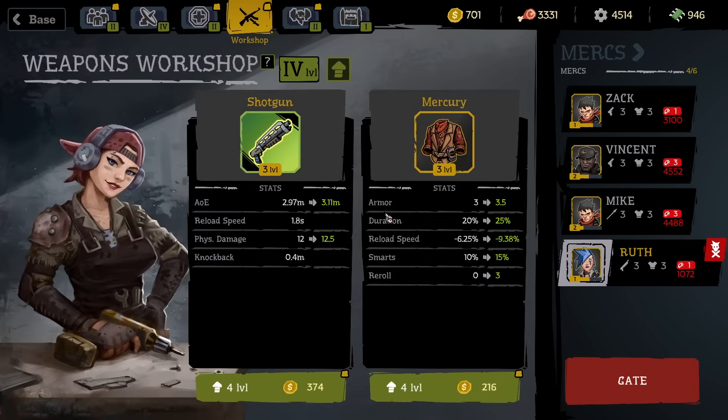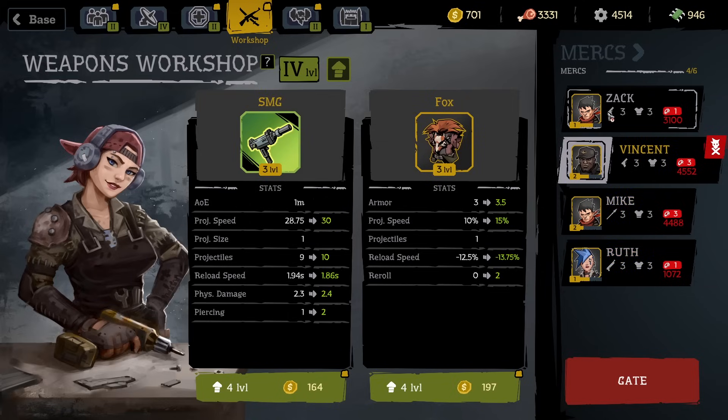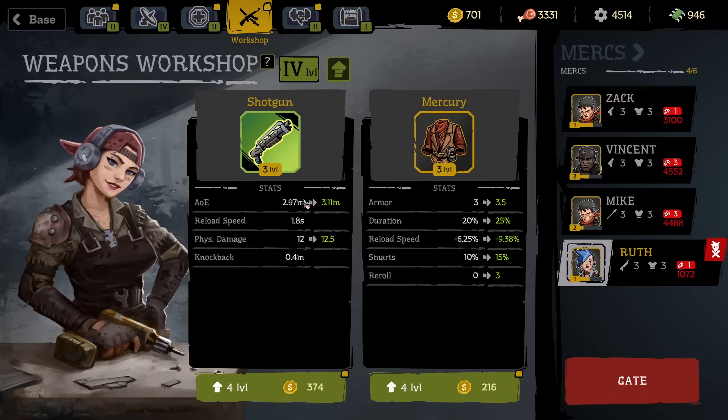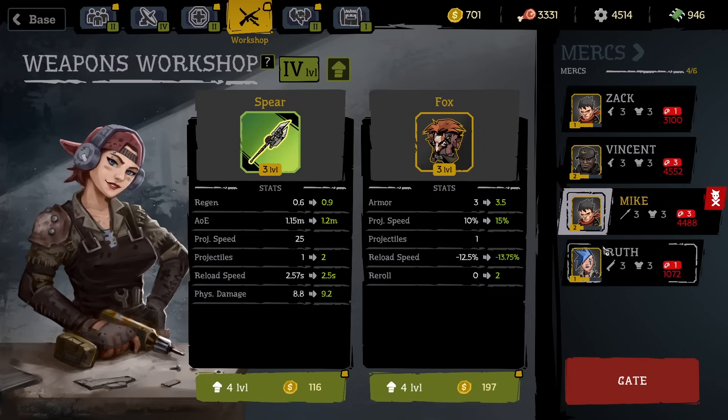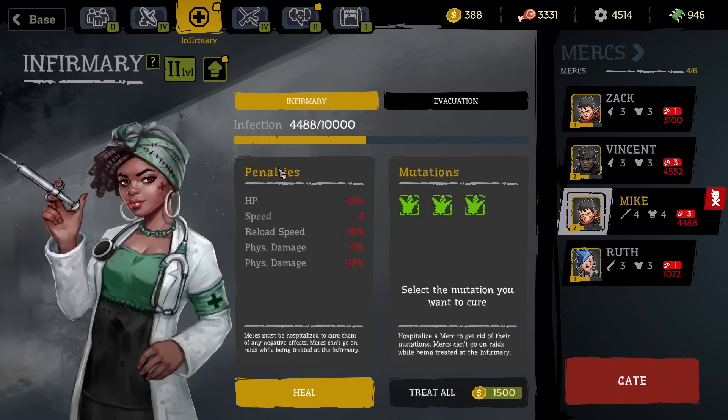I also upgraded the workshop to level four so we could potentially buff someone's equipment. It's really expensive to buff Rose — Mike's is really cheap, Vincent's is a bit more expensive, Zack's is the same. I don't know why Rose's is so expensive; she uses the shotgun which didn't seem crazy good. I really like the spear, which is the cheapest upgrade.